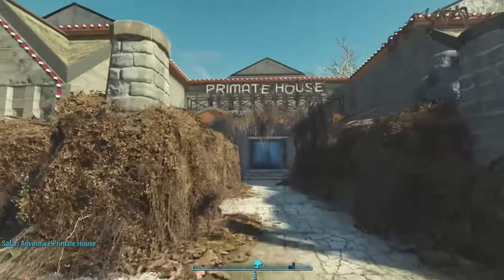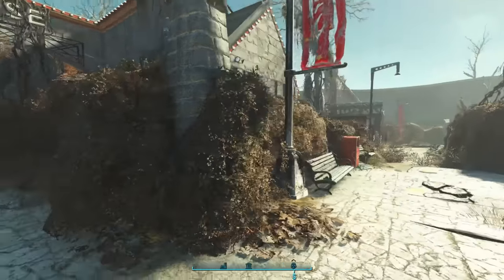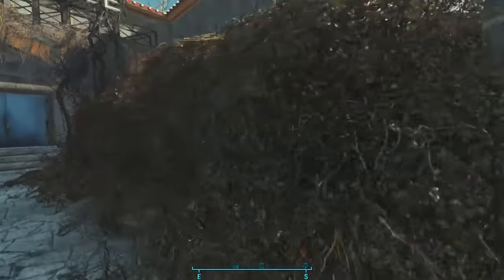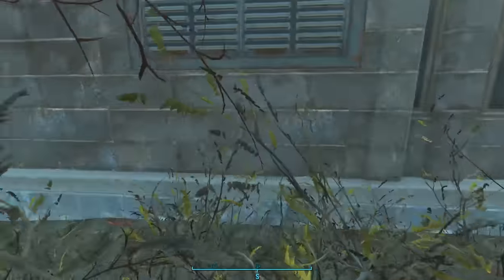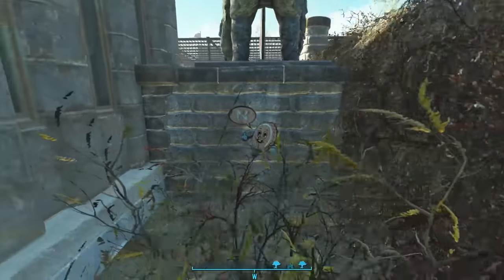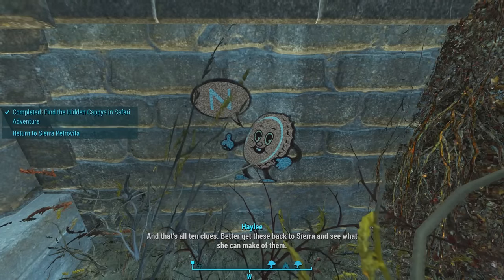The final cappy is right next to the Primate House where we spent time with Cito. To the right we see a big gorilla statue, and if we look closely there's a gap in the hedge. Walking through the brambles and turning right, we see the end cappy. That's all ten clues.